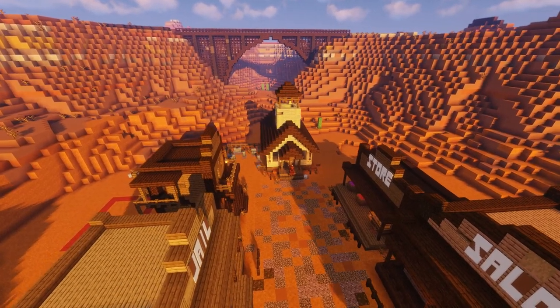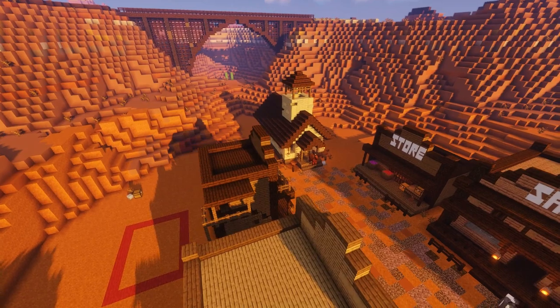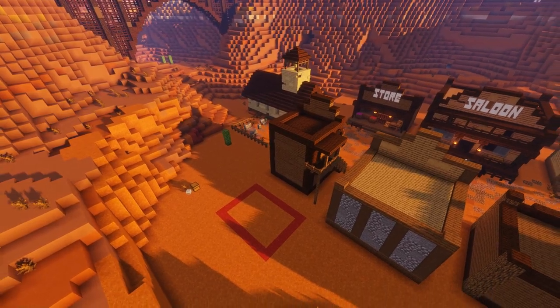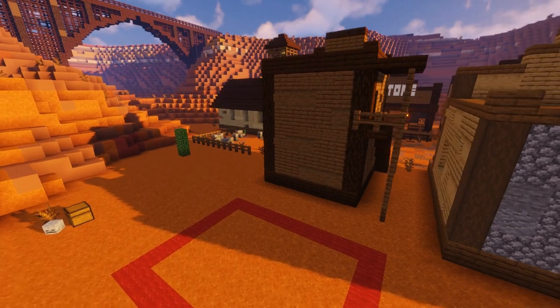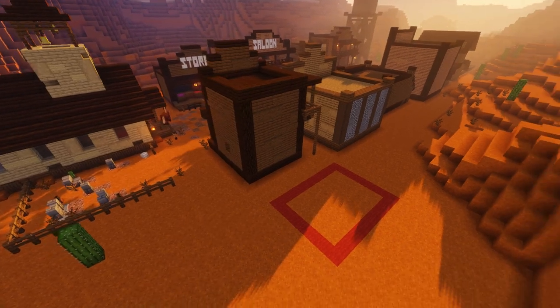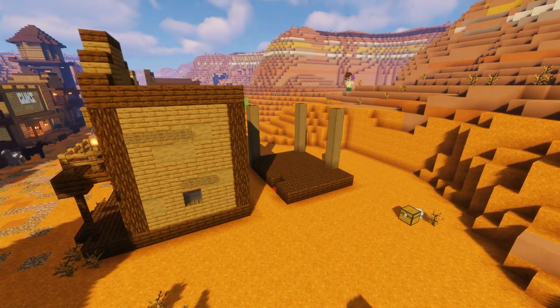We've done tutorials on everything else in the town so far, so today I've cleared out some space just behind our western house. Today, ladies and gentlemen, we're going to be building a good old-fashioned wild west undertakers. I noticed our town has a graveyard but not a funeral directors, and a few people have been suggesting this build. So just over here behind our wild west house I've marked out an area for our undertakers.